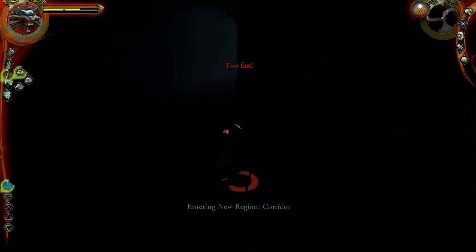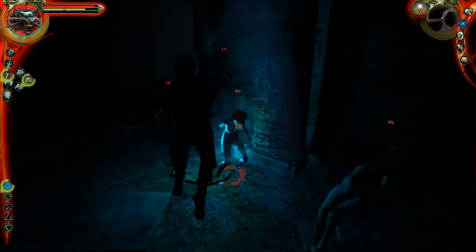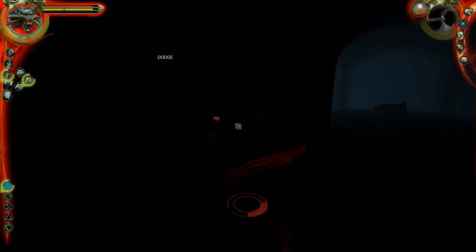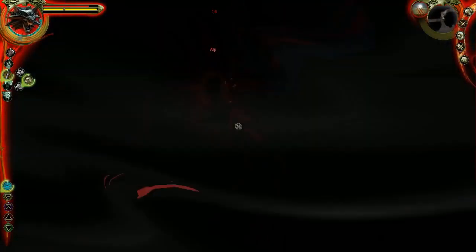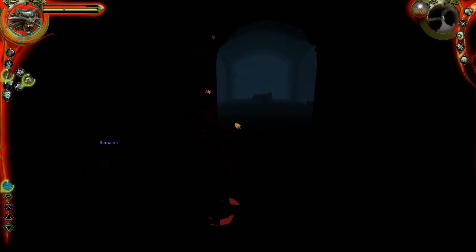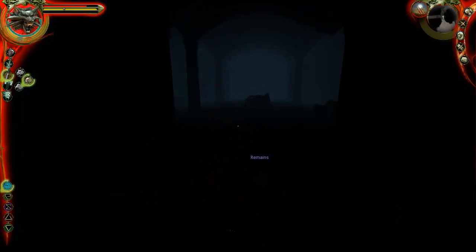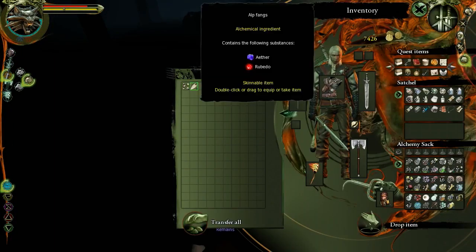Oh, it's an Alp! I will gladly just stay in the dark — I don't need to censor anything, I don't censor anyway. They don't go down quick though. But to be fair, I need to kill the Alps for the contract, don't I? So this works out pretty well. Crap, I messed myself up. Alright, come on. I win! Alright, so what is it I needed of these? Fangs, I think.